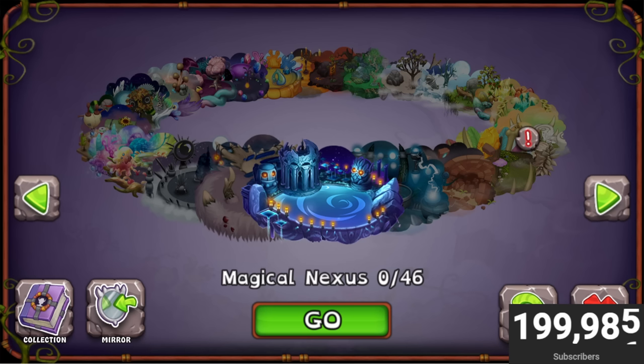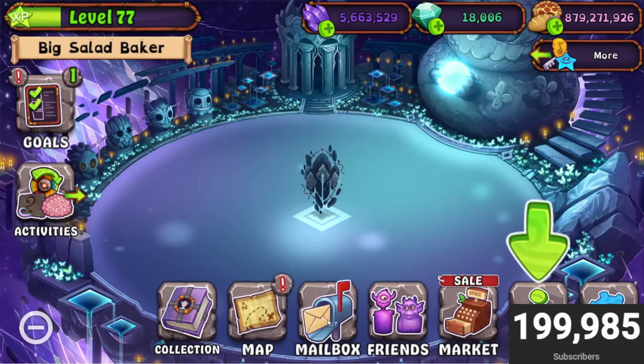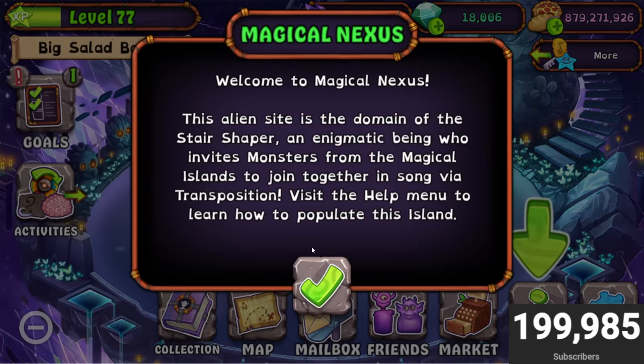What is up guys, it is me Nathan GamesPod here, and right now I'm more excited for My Singing Monsters than I have been in years because we just got the Magical Nexus island. It's like a Gold island but for magical islands and magical monsters. Look at this — Magical Nexus, zero out of 46. There are 46 monsters on this island. Welcome to Magical Nexus!